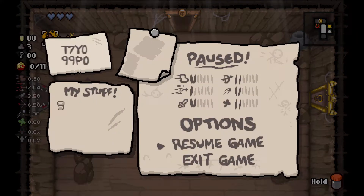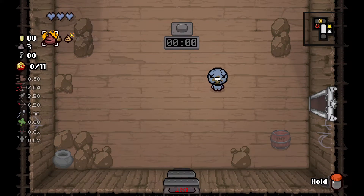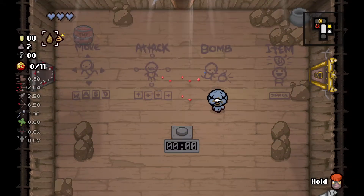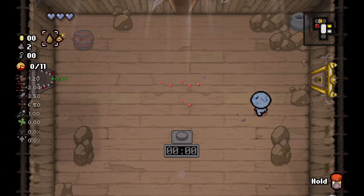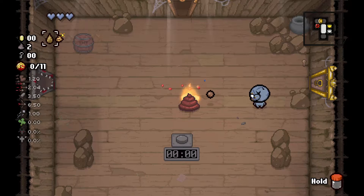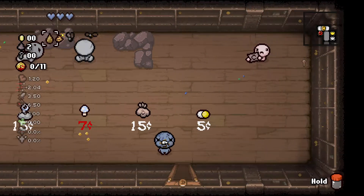Our seed here is T7Y099P0. This is my first time using this, of course. You press the Q button. Interesting — flaming poops. So instead of bombs, we get poops.